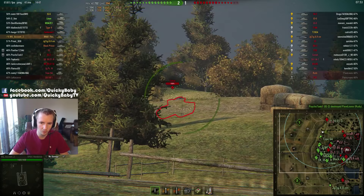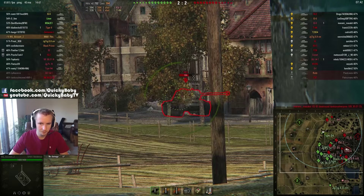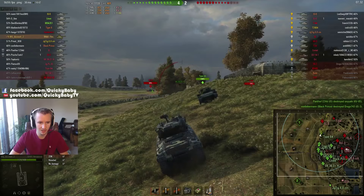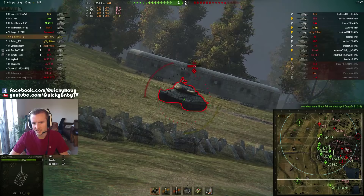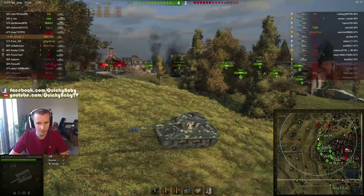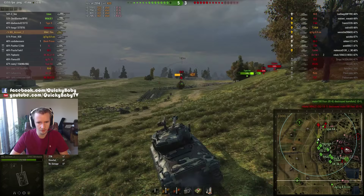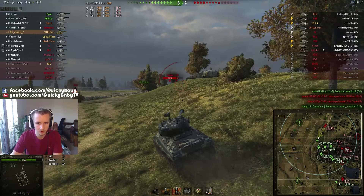A tier 7 British Comet wants to come have a look at us. You can see the bloom on the gun — the accuracy isn't incredible and the aim time takes some getting used to, though the turret and tracks turn very quickly. Then an IS-6 flanks us. We auto-aim and luckily penetrate, then aim for the driver's hatch — thinner than the other frontal armor on the IS-6. He's left with only one health point, so we load a high explosive round but our team finishes him off.